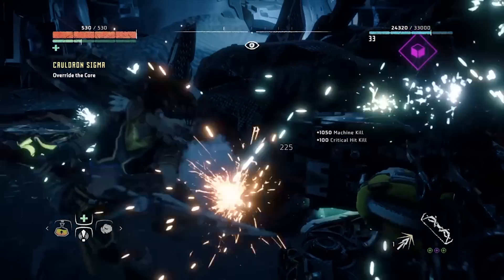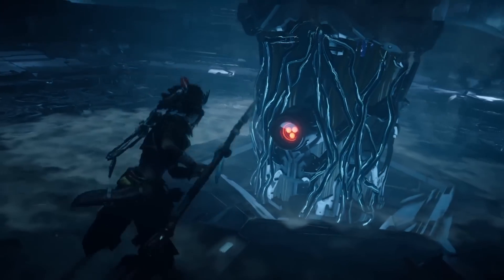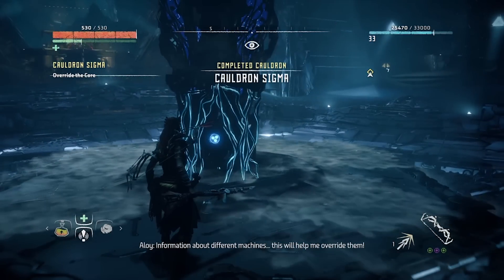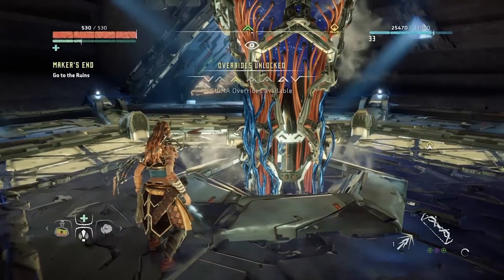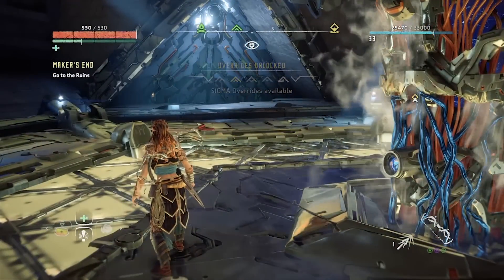Once you've done this, you're at the end of Cauldron Sigma. You're going to override the core and unlock all your new overrides for completing it, which unlocks Sawtooths, Scrappers, Grazers, and Lancehorns.